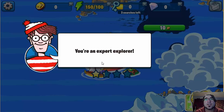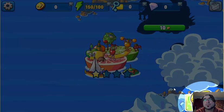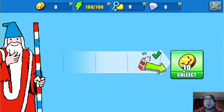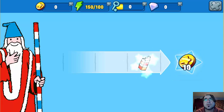You're an expert explorer. The interesting items you find on your journey can be traded for coins. Coins will allow you to travel to exciting new lands. Cheers for the coins.